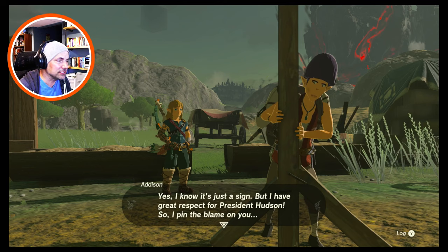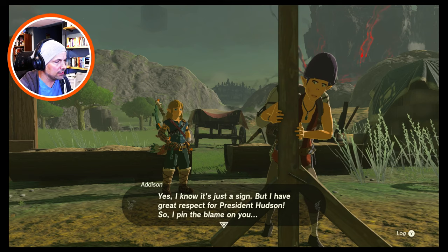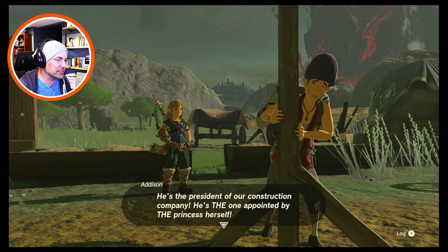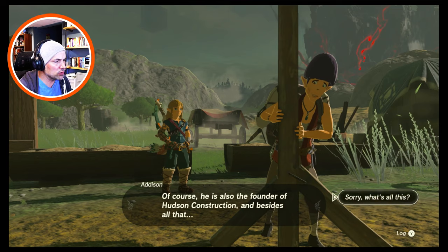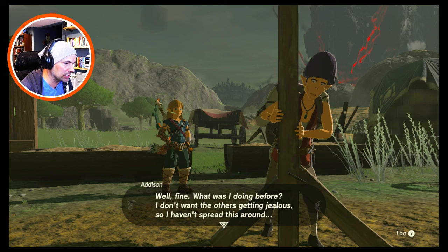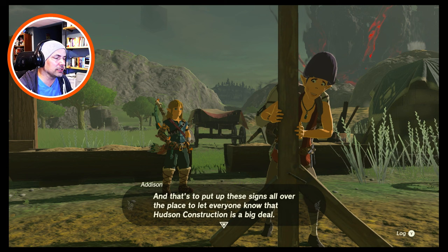The residents of Hyrule get startled very easily, I've noticed. Yes, I know it's just the sign, but I have great respect for President Hudson so I pin the blame on you. You haven't heard about Mr. Hudson? He's the president of our construction company — appointed by the princess herself. She placed him in charge of putting those material caches everywhere, and now he's shouldering Hyrule's restoration. He's also the founder of Hudson Construction.